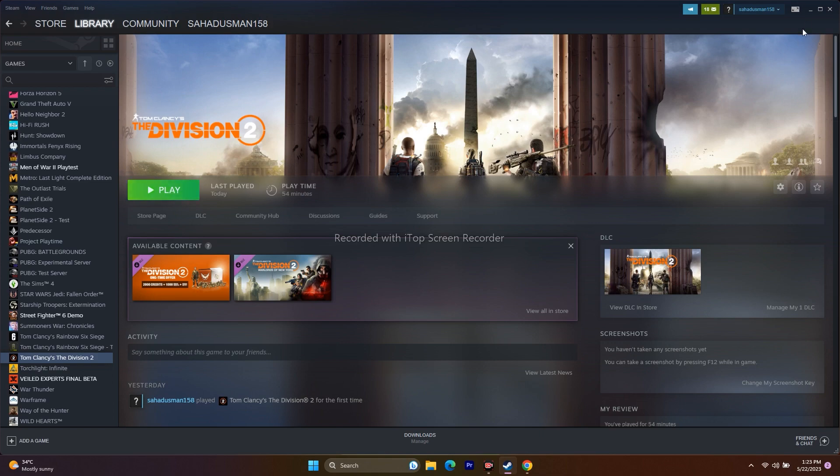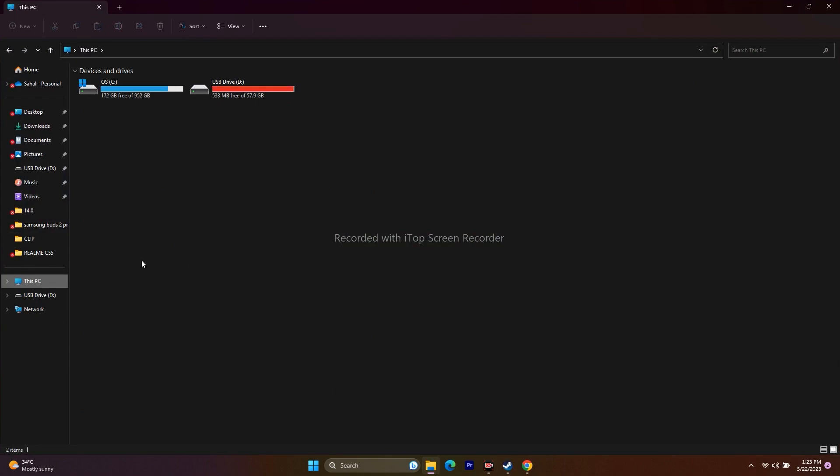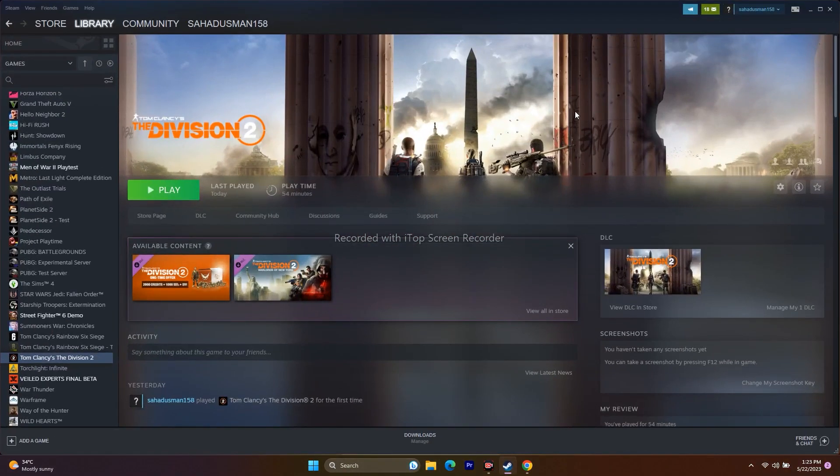The next step is to delete the saved game file. Open File Explorer, go to This PC, then Documents, and if you find a Division 2 folder, delete it. Note that you will lose all your game progress. After deleting, close File Explorer and try to launch the game.